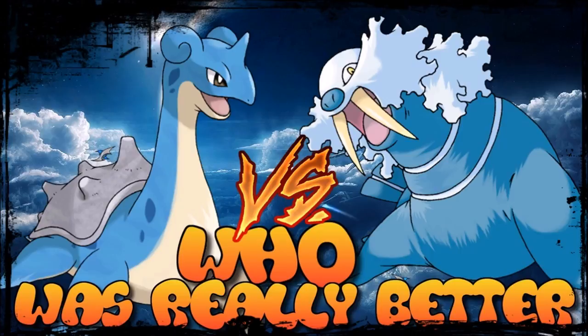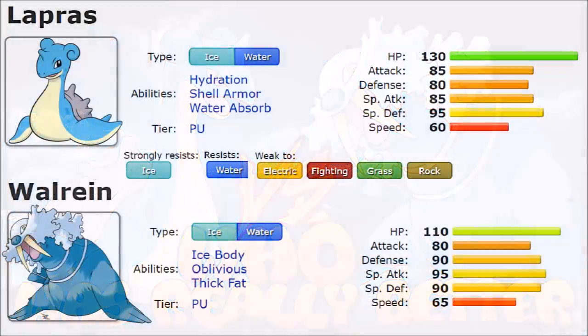They are famous for being bulky Water/Ice types that lack recovery and also lack Sheer Cold. Without further ado, let's talk about their stats, movepool, and overall abilities to see who is really better.